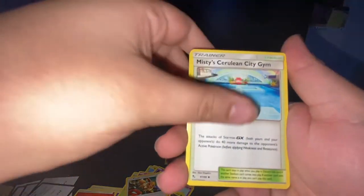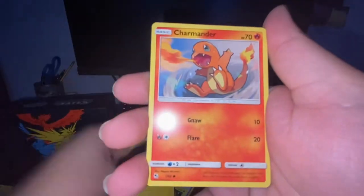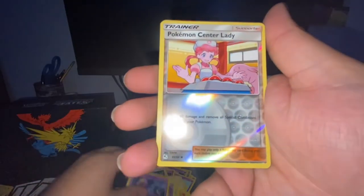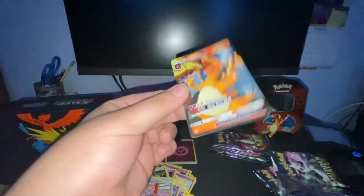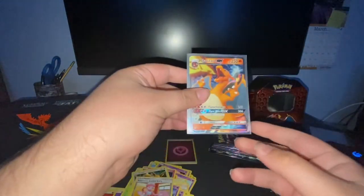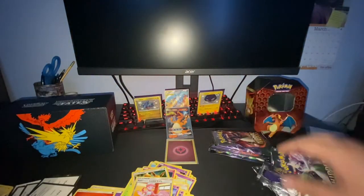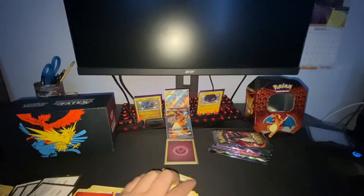Water Energy, Fire Energy, Misty, Lt. Surge, Pokemon Center Lady, Pikachu, Charmander, Voltorb, Koffing, Ekans, Pokemon Center Lady, and Charizard GX. Nice, nice. I know that Zard's not worth anything crazy, but it's Zard nonetheless. Let's go. I think we're completely hitting on every pack.